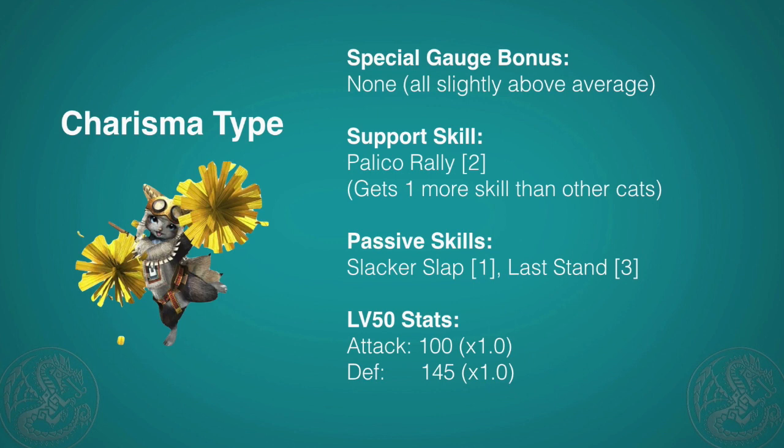For passive skills, you get Slacker Slap, which just keeps your Palicos from slacking, and Last Stand, which is a fantastic skill. You'll trade in the acorn system and cart just like normal hunters, but in return you'll get a whopping plus 40 attack and plus 40 defense. You can teach this skill to another cat, so it's not exclusive to Charisma. At level 50, this cat has no bonus or negative modifiers — it's just your good old average cat.